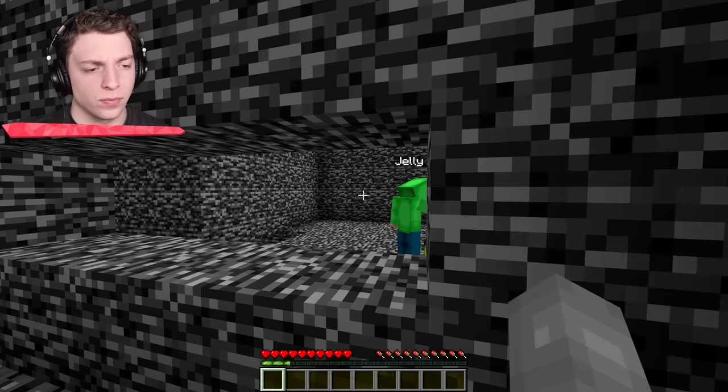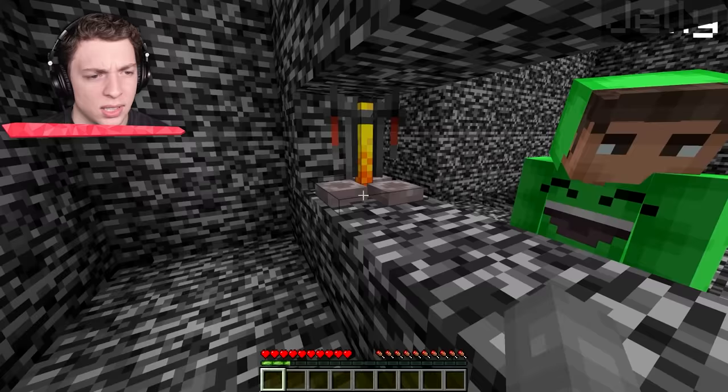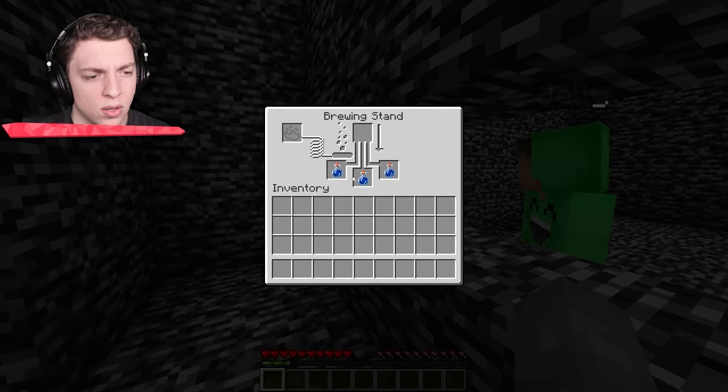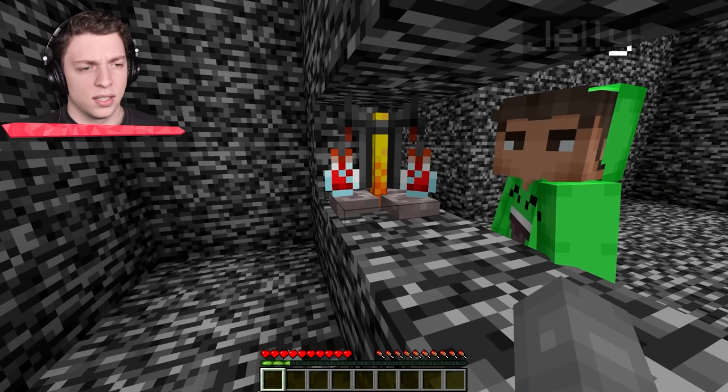So I have water bottles. Should I put down the brewing stand right here, Josh? Should we share that? Yeah, I mean, you're never going to be able to pick it up. Look at that. We're working together. Inside, I put three water bottles. Wait, the blaze rods can be... yeah, you need to turn that into blaze powder. We put blaze powder plus gunpowder. Craner, you did a great job. Thank you.